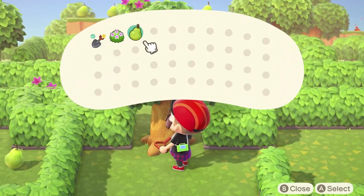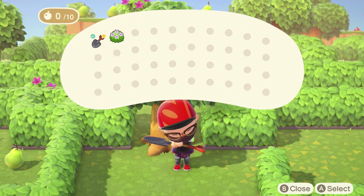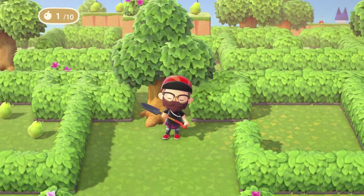Once you get to the island, go straight ahead, pick up the shovel, dig up the bush to your right, grab the pear, eat it so that you're able to dig up this tree, and then pop it up.